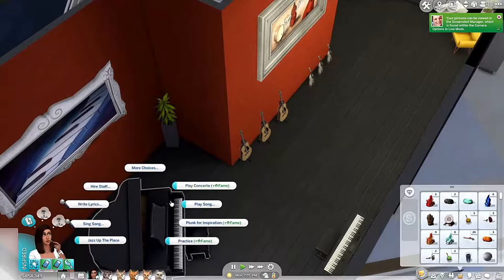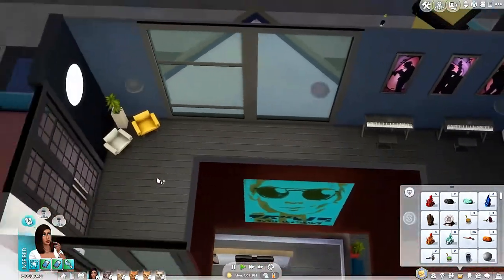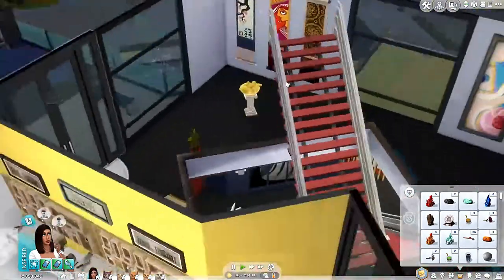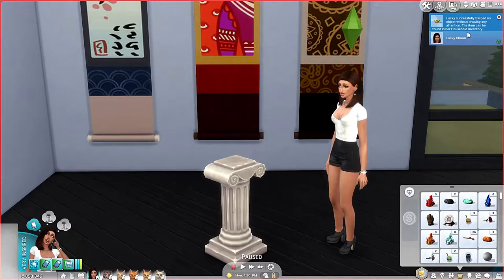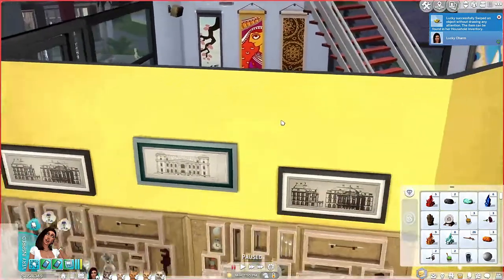Here, why don't you go steal this piano? Wait, that isn't worth that much though. Let's find a violin. I love this. Oh my God, look at the gold fruit — let me attempt to swipe that. I don't know how much it's worth, but let's just get it. Can she sneak it? She can. She successfully swiped it!